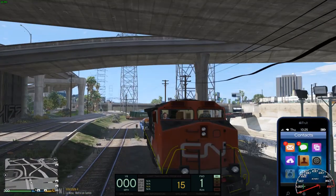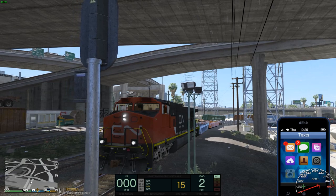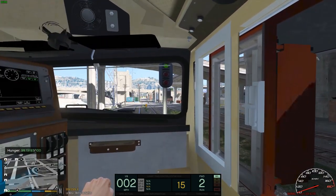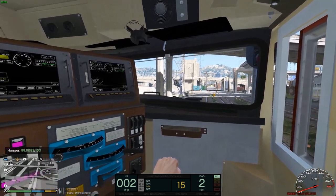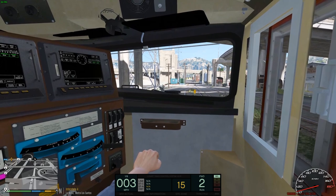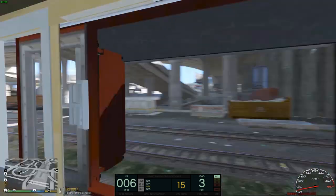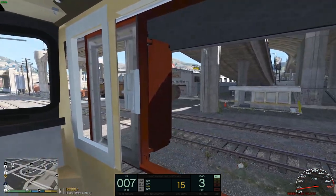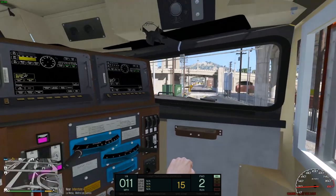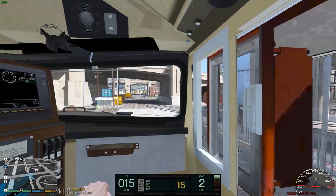Let's see if I can turn on the headlights — and we got the horn here. Throttling up to notch two, brake is released. We don't have a bell on the train unfortunately, but that's alright. ELS is locked, we got a 15 mile-an-hour zone on a medium clear. Gauges don't work but we do have a kilometer-per-hour speedometer. Coming out of the yard now, we'll do the crossing with horns and everything.